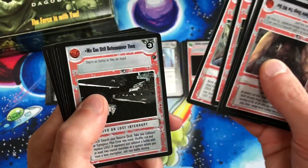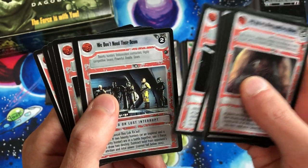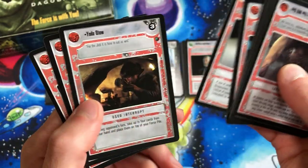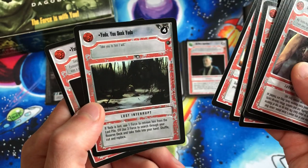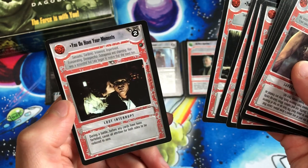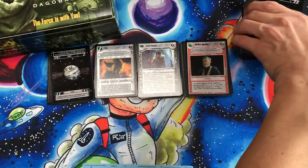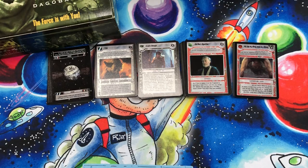Visored Vision, We Can Still Outmaneuver Them, We Don't Need These Scum. When R2 Gets Launched. Yoda Stew — that looks gross, maybe delicious. Yoda, You Seek Yoda. You Do Have Your Moments. Alright, so let's move on to the dark side cards — those are all the light side cards from Dagobah.